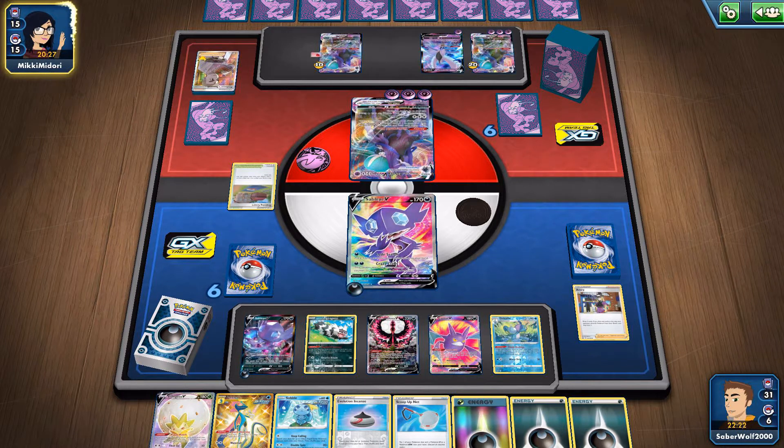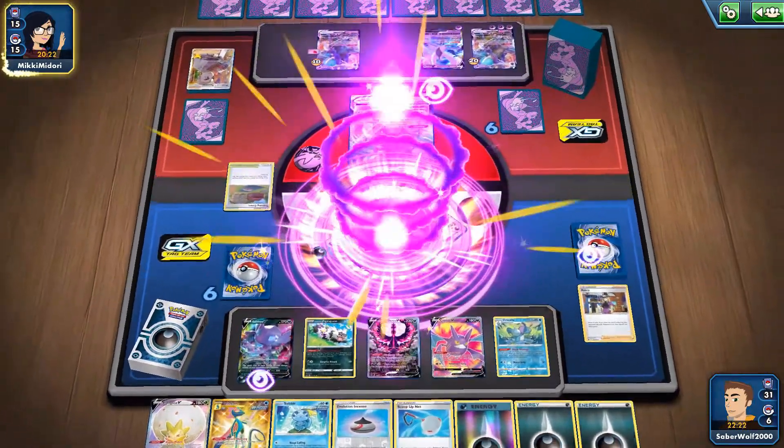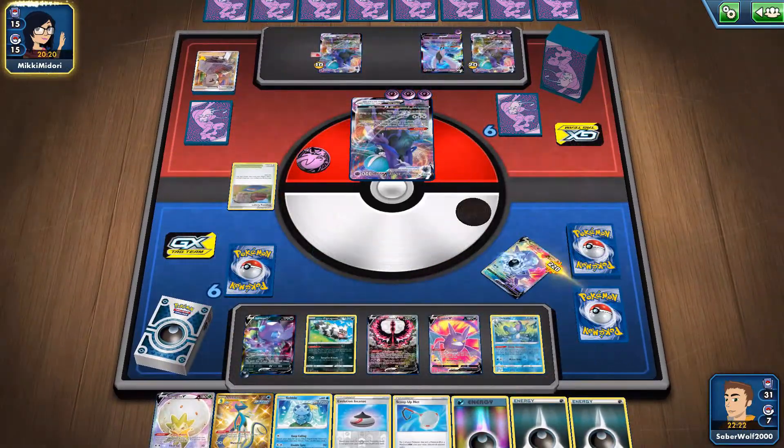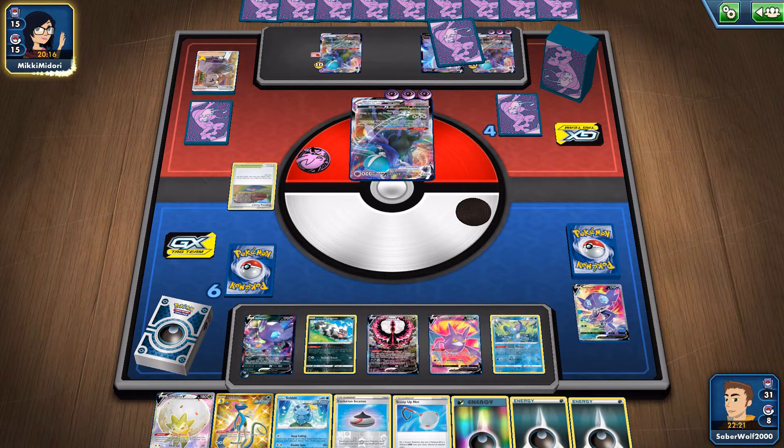She's going to switch with the Air Balloon. Now it's time for an attack — yeah, she does enough damage. 220 for seven Energies. Yeah, that's enough; that's not too many to get the job done.